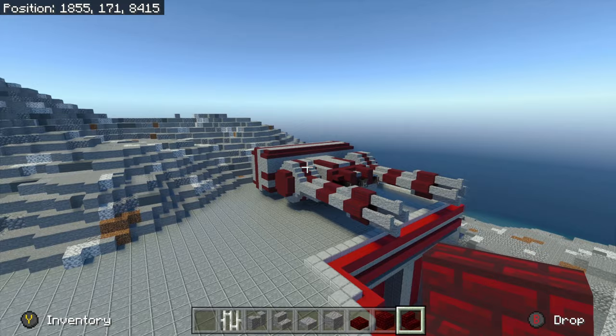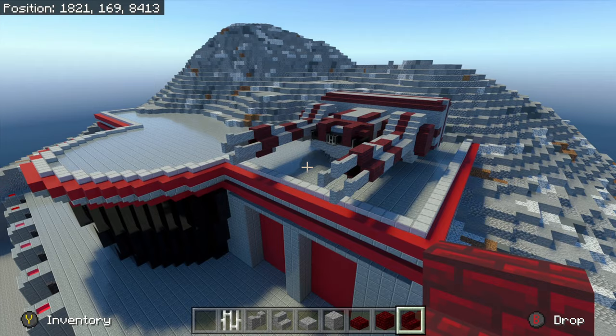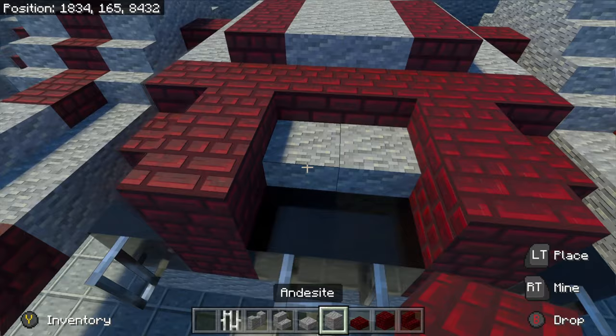Next is that big turret I mentioned, where I have built this gigantic turbo laser type thing — like the kind of thing you'd see on the side of a Venator class Star Destroyer.